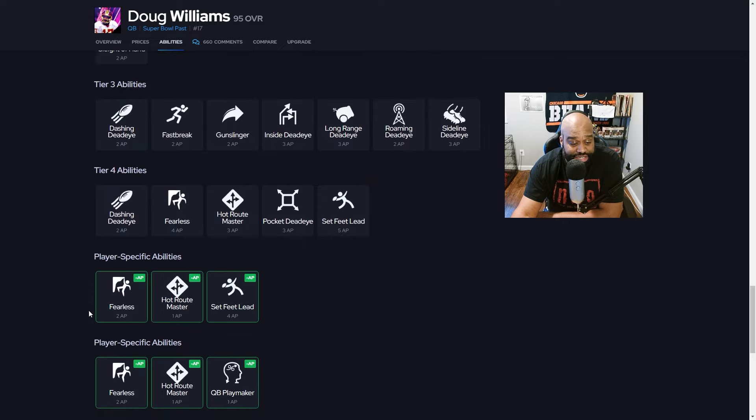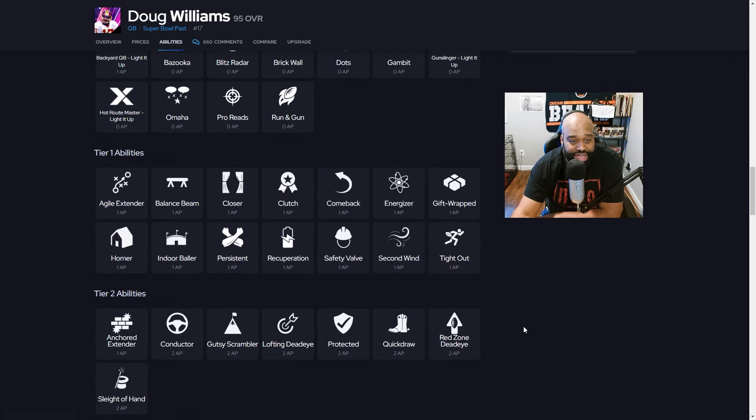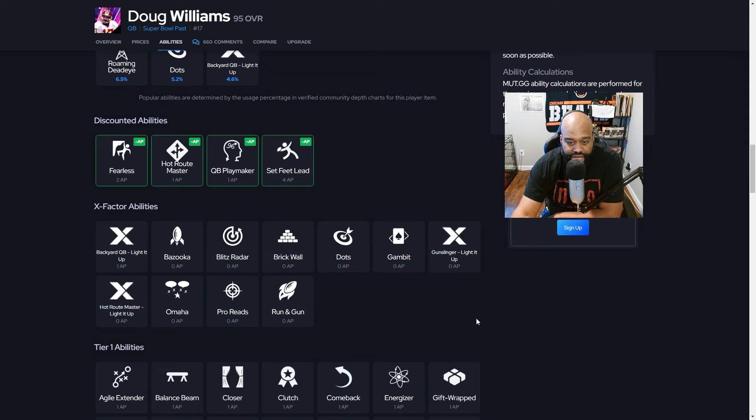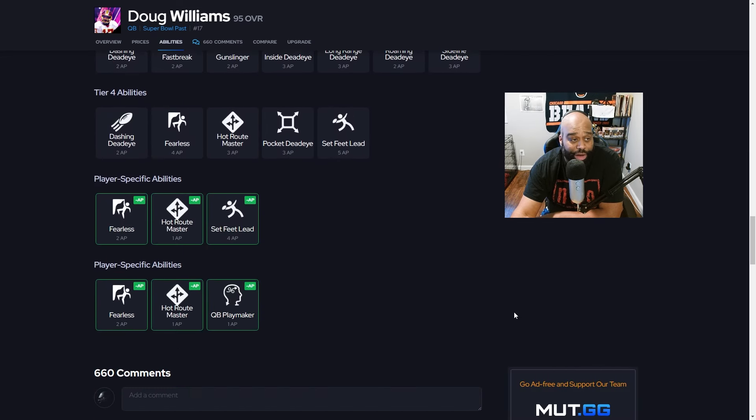He's at 106k right now. You can put up to seven AP on him — five AP just to be safe. His player-specific abilities: you could go Hot Route Master, which I'm using, plus Set Feet Lead, and then if you have a Light Up token you can put Gunslinger on him for the entire game — that's six AP. Hot Route Master is a must; it's probably one of the best abilities for your quarterback. Set Feet Lead leads those wide receivers into open spaces. If you're looking for a budget QB, this is your guy.